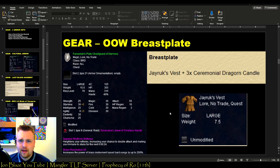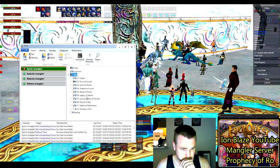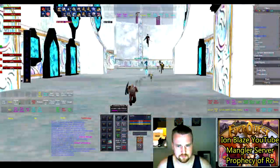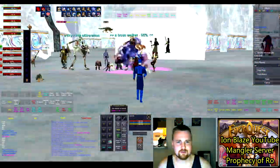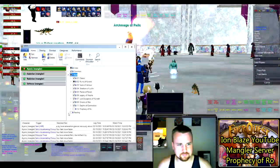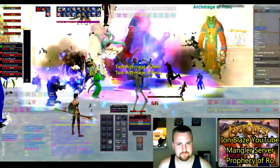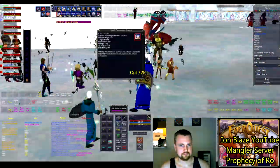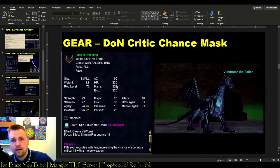The next piece of gear is the Omens of War quested breastplate. You get the main item, the J-Rook's Vest, from doing the Anguish raid — the end raid zone in Omens of War. What makes this BP great is the clickable called Superior Rhythmic Reflexes: for 24 seconds every 5 minutes, you boost your chance to do double attacks and can also make yourself stun immune. There are some fights where stun immunity is very useful, preventing your melody from getting interrupted every 5 seconds.